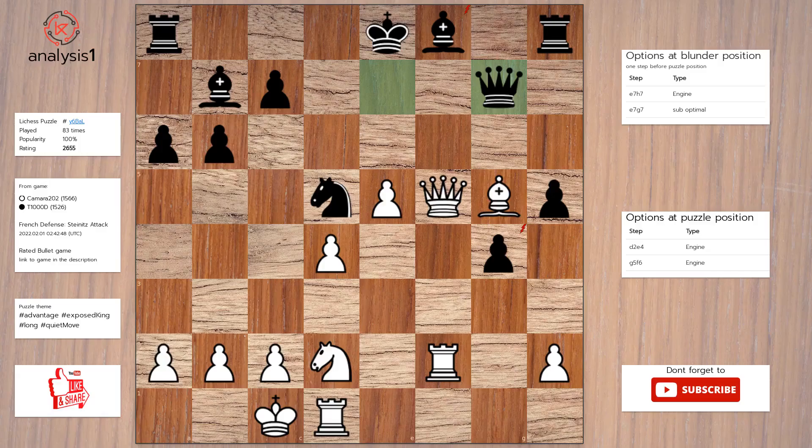Next, threats in this position are: Queen takes bishop, check. Queen takes pawn. Checks in puzzle position are: Queen to e6, check. Queen to d7, check. Queen to c8, check. Queen to f7, check. Queen takes bishop, check. Queen to g6, check.